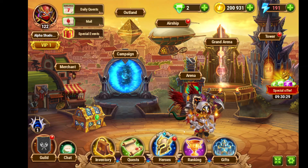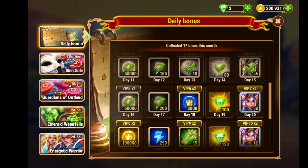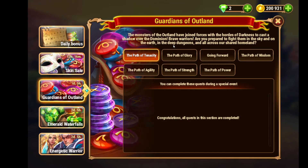Hey guys, welcome back! We have a special event going live — it's the Outland Coin Guardians of Outland event, which is for skin stones, outland coins, and much more. The event description reads: 'The monsters of the outland have joined forces with the hordes of darkness, casting a shadow over the dominion. Brave warriors, are you prepared to fight them in sky and on the earth, in deep dungeons and all across the shared homeland?'